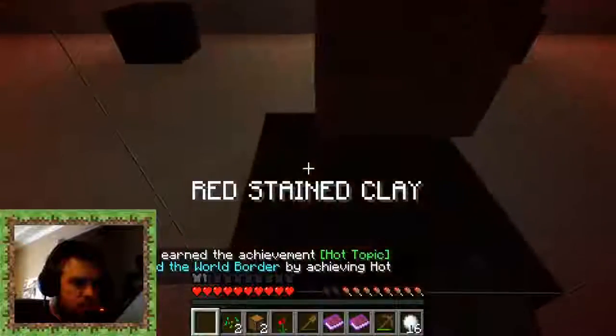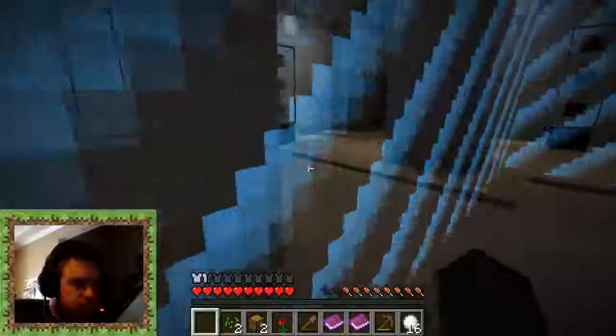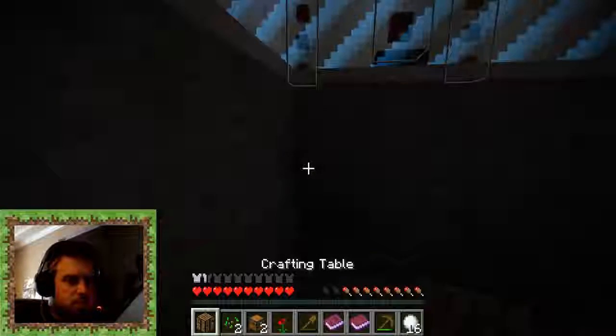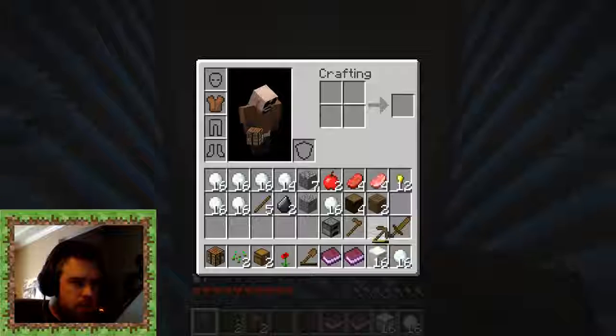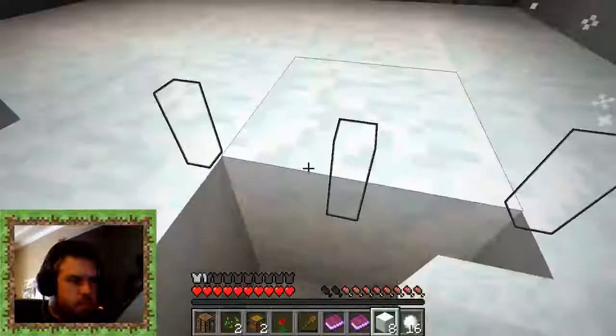Can I touch a monument yet? Oh, I'm so close. Red stained clay — so these are clay monuments. There's red, and these must all be different colors of clay — blue, yellow. I wonder what these do for us when we complete them. Let's go back up to the surface. I need those snow blocks. We're going to build up. We'll come back there later.